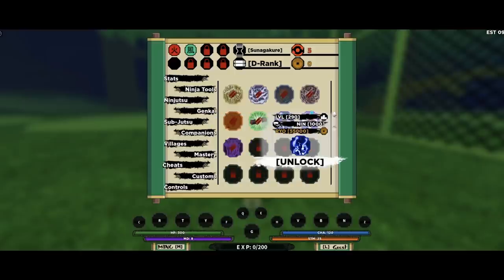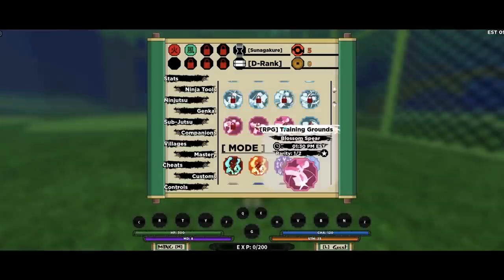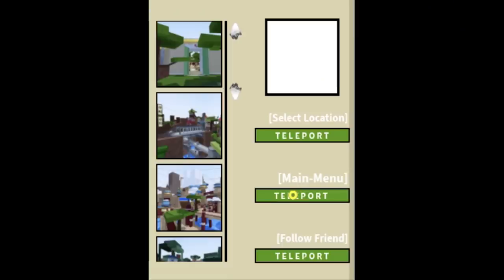Next up is the companions tab. In the companions tab you'll find different types of companions, such as a Panda companion, a Sasuke companion, etc. To unlock a companion, I believe you use Ryo, but I'm not really sure on that. Next up is the villages tab — in this tab you can teleport to different villages on the map, teleport to the main menu, and even teleport to a friend who is in-game.